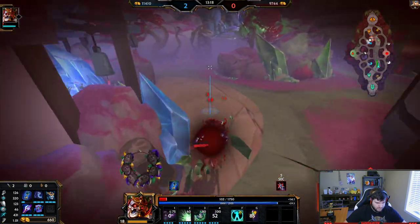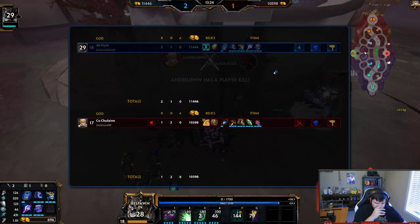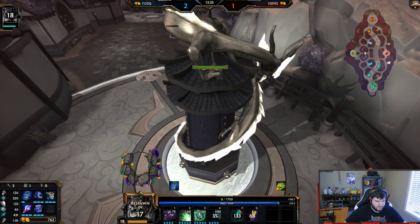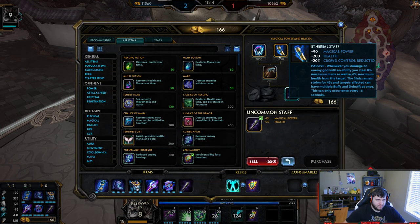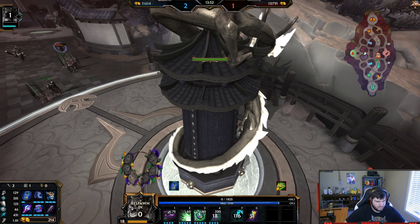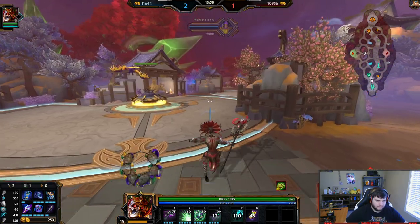I'm definitely dead here. He blink-ulted and then ulted me again and just stood next to me for 300 damage. It's okay because I was able to clear the wave — he gets red buff which sucks. What do I transfer this out for? I could just go Ethereal and Gem — I would be very healthy though. That would make Heart Seeker better for him too.